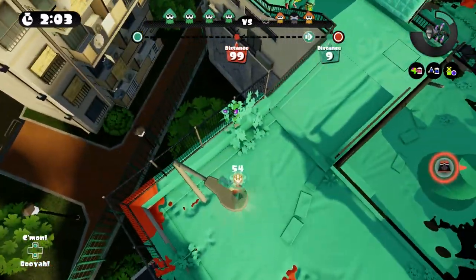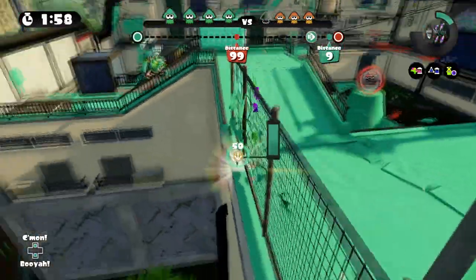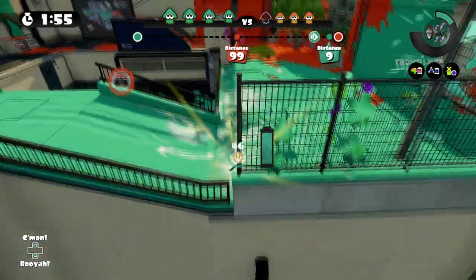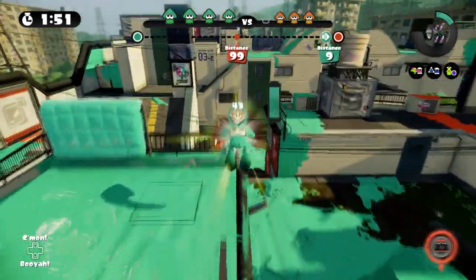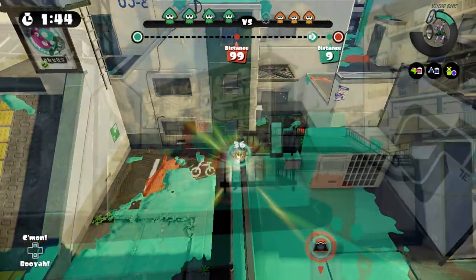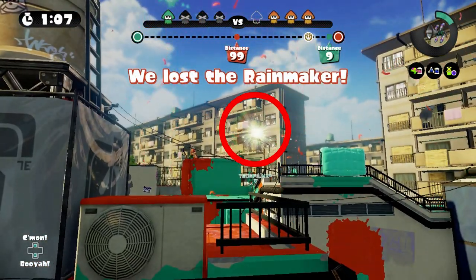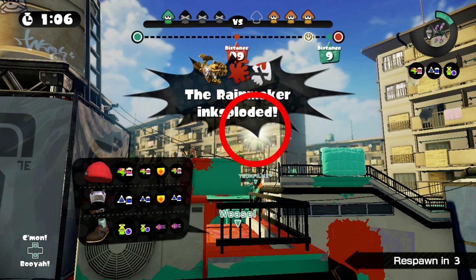As I'm sure most of you know, the Rainmaker can only respawn on certain parts of the map. If you only touch places where the Rainmaker can't respawn, then it will be forced to go back to a previous location where it can. As you can see here, I'm only touching certain parts of the map where it can't respawn. This will result in the Rainmaker respawning up here, aka the last place that it could respawn. In this case, it was on top of the lamp.